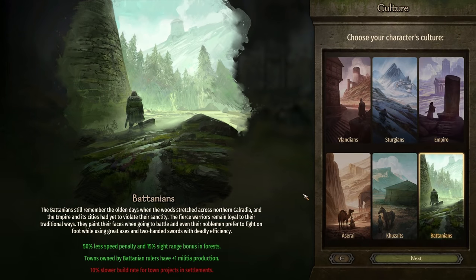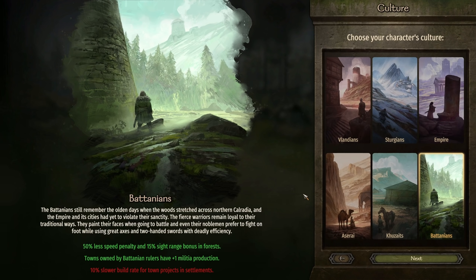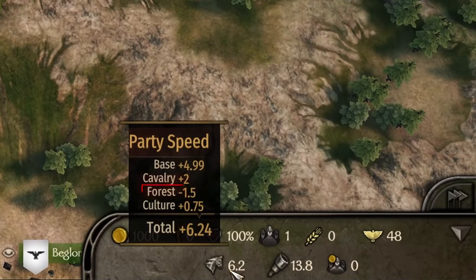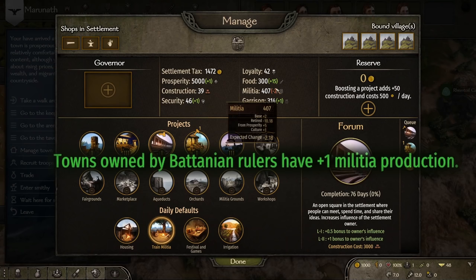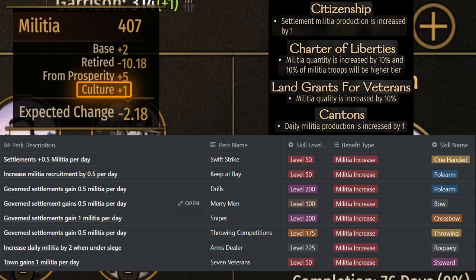Did TaleWorlds save the best for last? Battania is my favorite culture to play as, and it's not just the Fian Champions and the movement speed in forests, but also the militia production bonus and easy smithing start. The first bonus gives a 50% speed penalty reduction and 15% sight range while traveling through forests. In-game, forests give a minus 1.5 movement speed penalty, but the culture bonus adds back in 0.75. The sight range is increased from 12 to 13.8 as well. Once we take a town, we get a plus 1 per day bonus to militia increase, which ends up making quite a big difference. Pairing this with great policies that increase militia quality and quantity and a governor with great perks, you might not even need a garrison to defend.